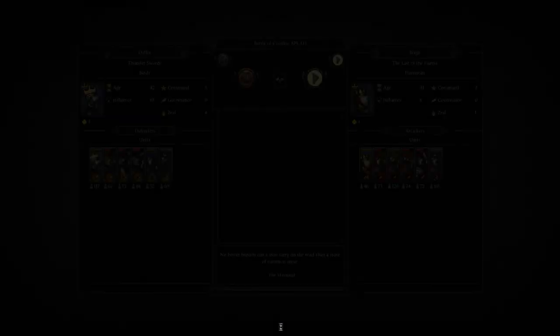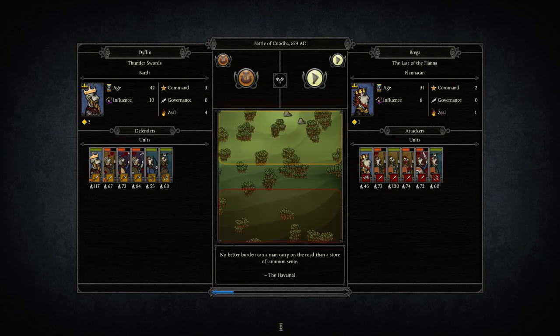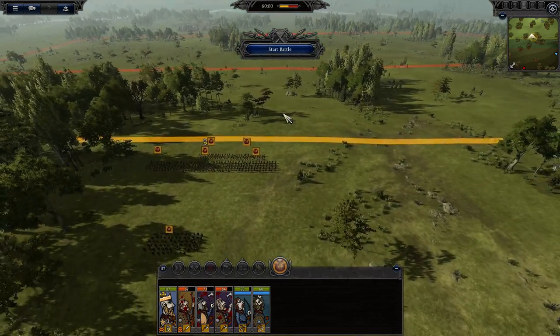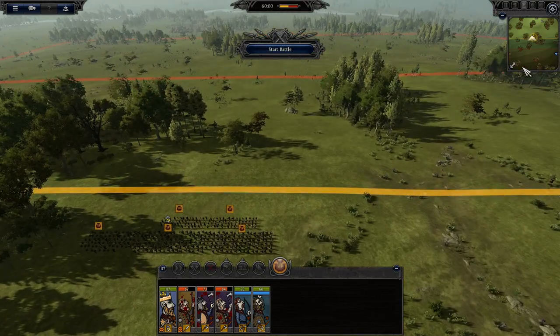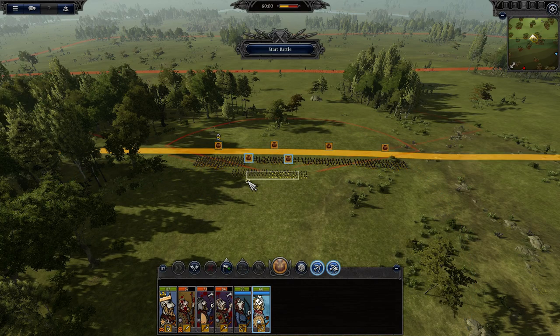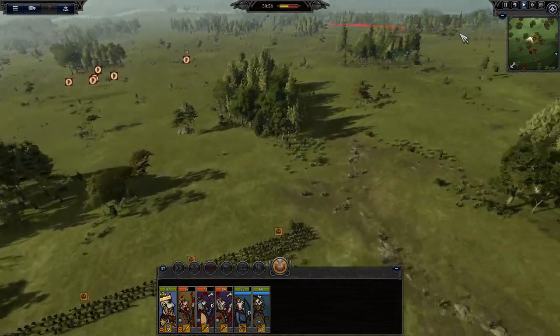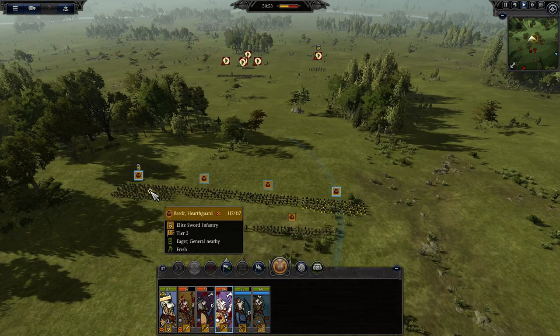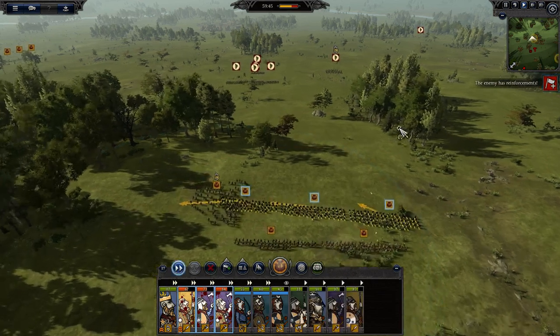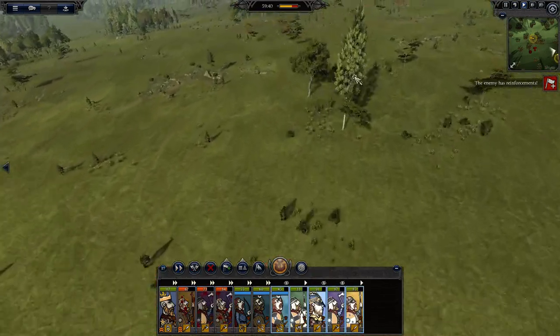We should be in very good shape here, shouldn't be too terrible. Their lord is on horseback - I guess Vikings are not known for their cavalry, more like their Huscarls and things. Our reinforcements are going from the side of the map for some reason. Their reinforcements aren't very impressive, but ours on the other hand are pretty good.